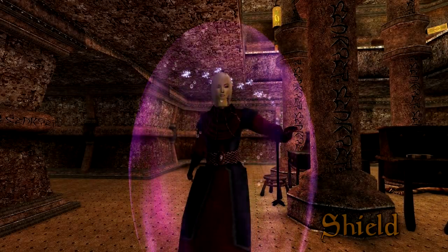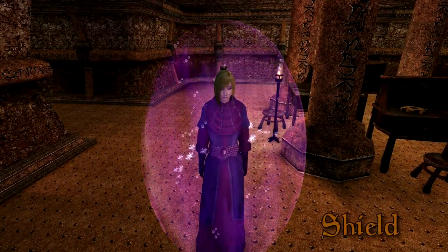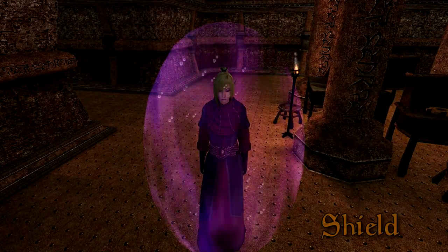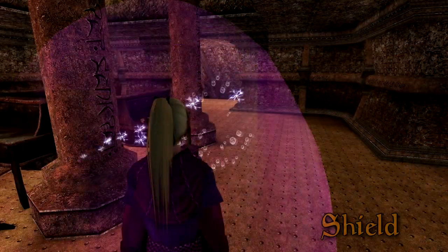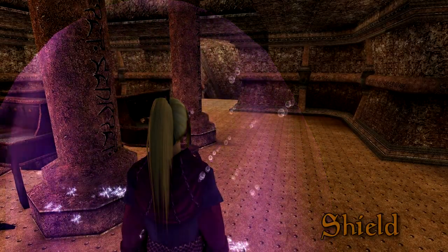Shield increases a target's total armour rating, making them take less damage from physical attacks. The magnitude of the spell directly adds to the armour rating, meaning a 100-point spell will add exactly 100 armour. This is like a physical version of Elemental Shield.